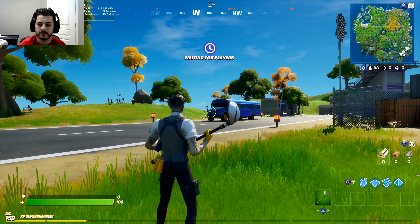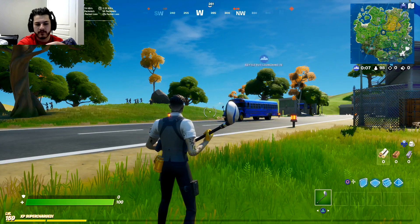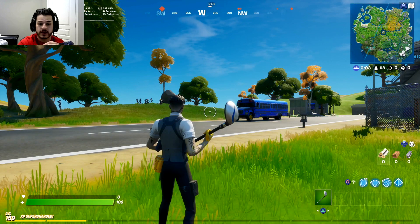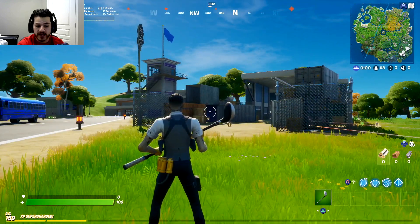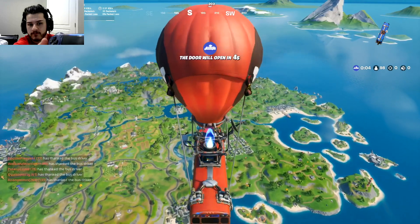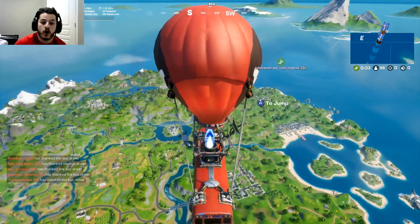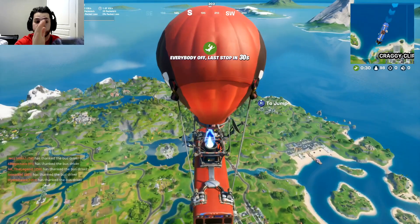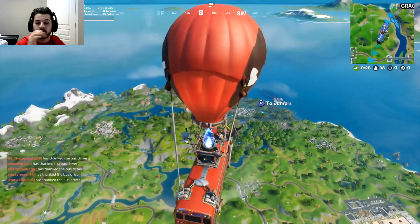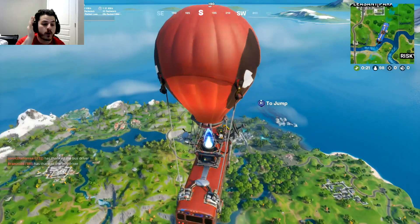I'm gonna show you guys an example. So I'm moving my analog stick right, but in order for me to actually look around I have to literally go all the way to the right — not like even just a little bit where it kind of moves. See, my screen isn't moving even though I'm moving my analog stick, because my dead zone is all the way up.